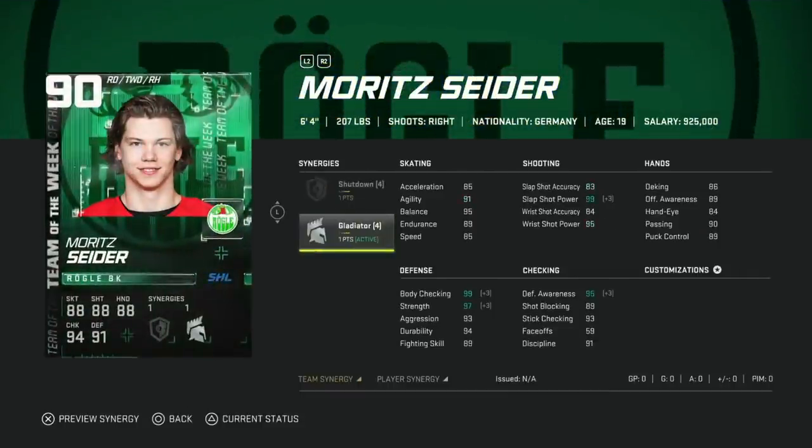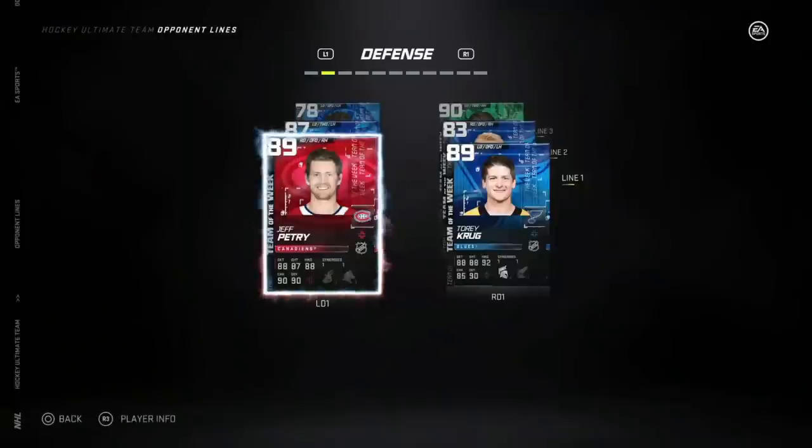Then we got Moritz Seider — the 90 overall with Shutdown and Gladiator. He's six-foot-four, which is incredible. With both synergies activated he gets 99 slap shot power, 86 accuracy, and defensively he's almost perfect. With Distributor he's at 88 speed, 89 acceleration and a great shot. If you're looking at raw Blake, you could get this card probably for cheaper. Paired with someone smaller like Tory Krug, that's a great defensive pairing — definitely a good card.